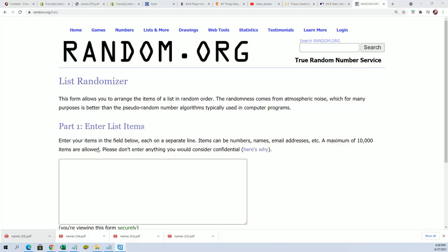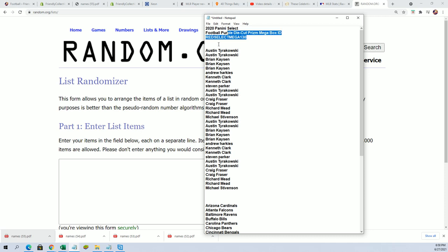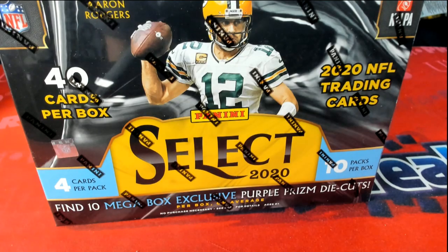Here we go with Select Football. We're going to find something nice in our Mega Box. It's the 1.30 break where the football purple die-cut prisms are what we're looking for.